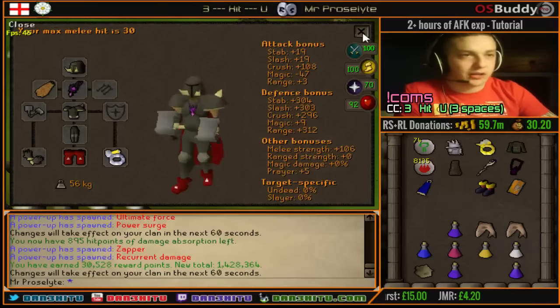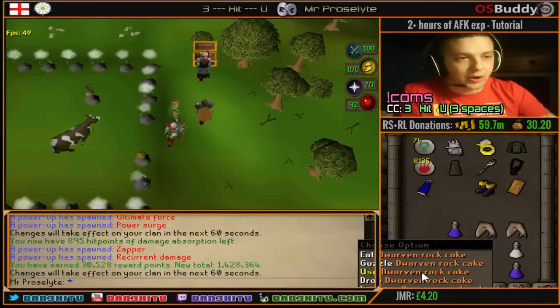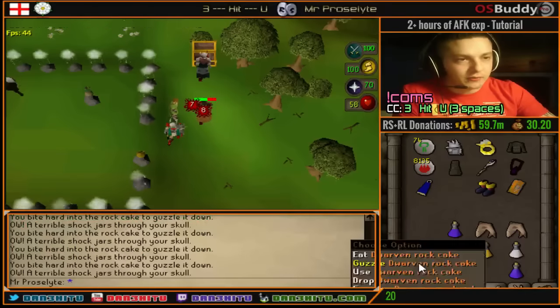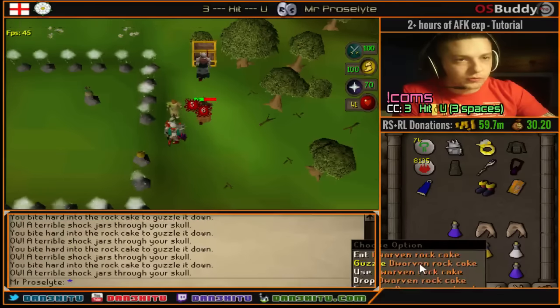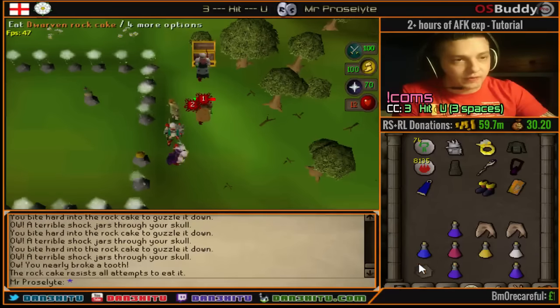So what we're going to do is lower our hit points before we go in - just guzzle down. Guzzling takes off the most health, by the way, in case you didn't know. You also need a rock cake - do not forget that.